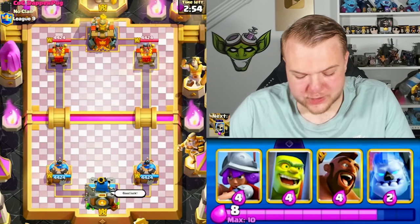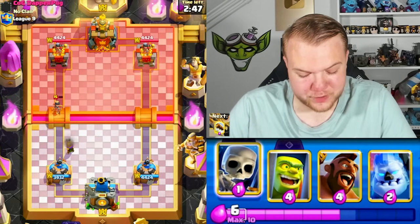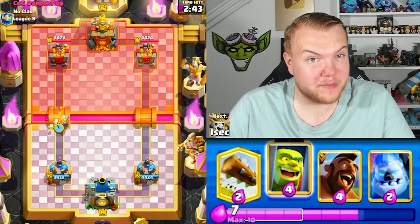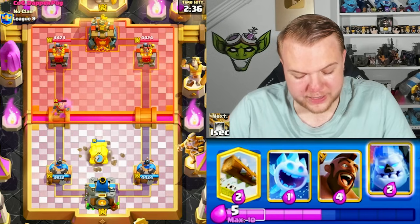Let's hop into game number two against a pretty decent player. I wanted to start with goblin cage, but looks like he goes with princess right away. He was so quick with the prince at the bridge — many people like to play prince at the bridge. Let's go goblin cage to distract the knight and cycle towards the evolution.